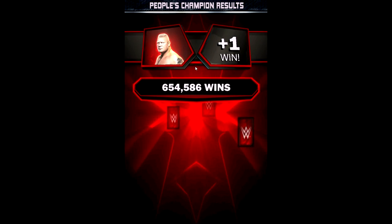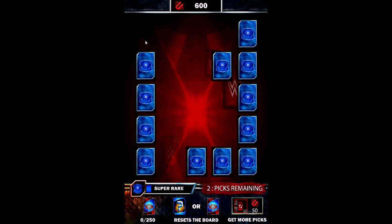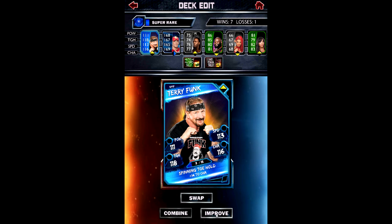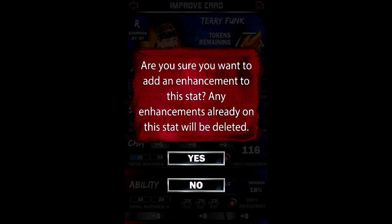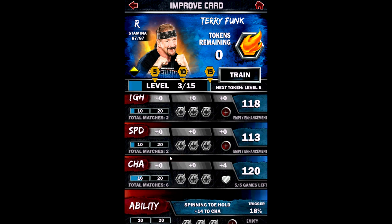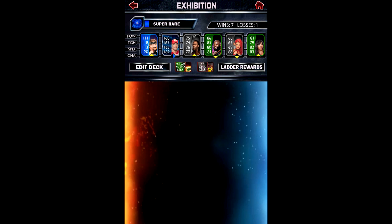Plus one win - we are ranked ninety-five thousand. With one win, not too bad right? We got Colin Cassidy and a charisma card - you can actually add that to a card. So if we go on exhibition then go on Terry Funk and improve - he's got one sixteen charisma. You can actually add it, so plus four charisma. It goes up to one twenty. It only works for five games but it's okay - it might be the difference between a win and a loss. So we've added four points to his charisma for the next four games. It'd be cool if it lasted a little bit longer, but it's not too bad.